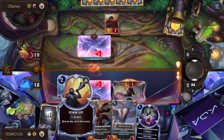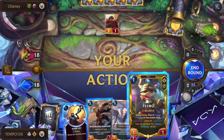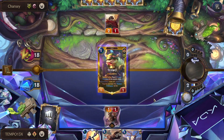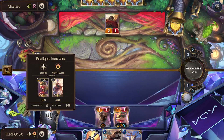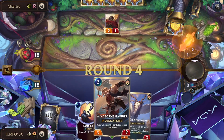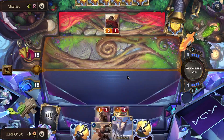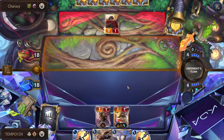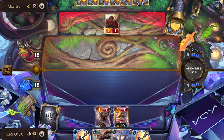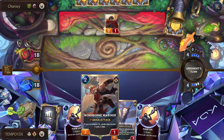Now we have a one-mana Form Up. We can replay Teemo right now, it's fine. We need to get to Champion Strength ASAP. Triple Form Up in hand — kind of a weird, not-great hand. This pressures us to play Form Up this turn or just play out the Mariner to avoid burning mana.